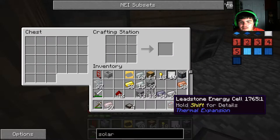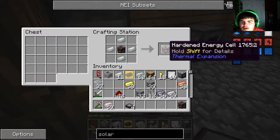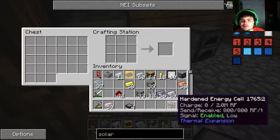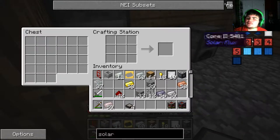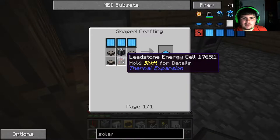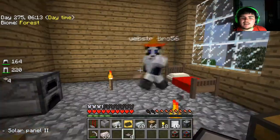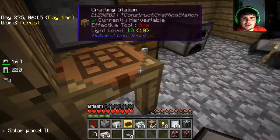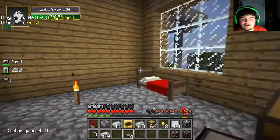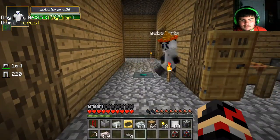We got two leadstone energy cells. With one of them we're going to surround it with tin ingots, which makes it a hardened energy cell — that's what we're going to hold the power with. That can hold up to 2.0 million RF. So if we go to mark 3, since we have the leadstone energy cell — I forgot to grab lapis — since I'm out of this right now, you can start explaining what you set up.